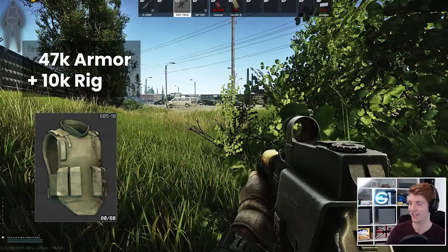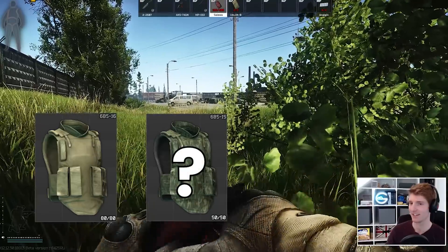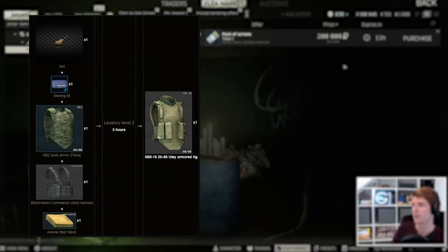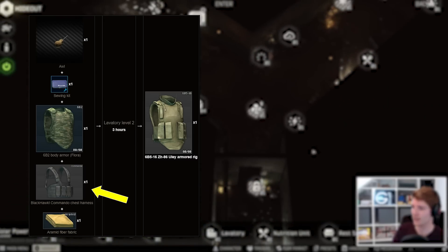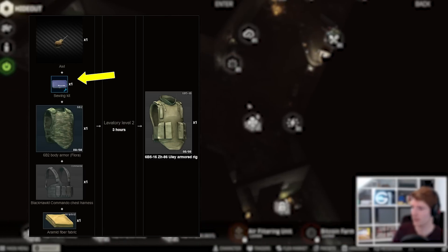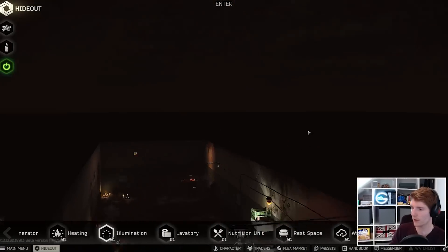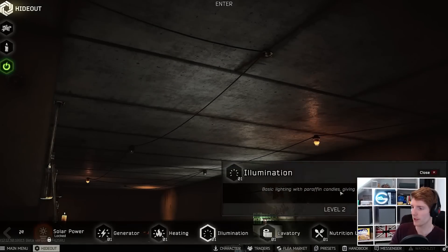Players sometimes confuse this one with the other Ulay which is class 4, and accidentally use the class 3 version, which is pretty unfortunate for them. For this rig there is a new craft in the hideout at Lavatory 2 requiring a class 2 6B2 Flora, a Blackhawk Commando chest rig, and an Aramid. You also need the awl and a sewing kit in your inventory as auxiliary items — you get these back once the craft is finished. I think this one is unlikely to be worth it, especially at Lavatory 2, because there are usually much more worthwhile things to be making in there.